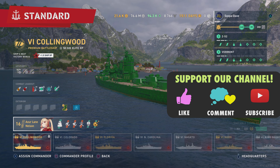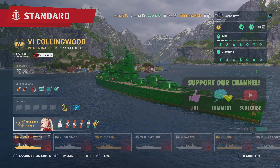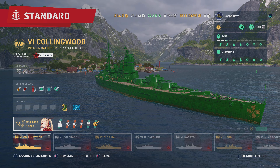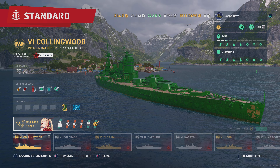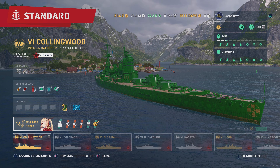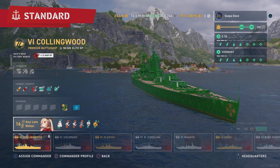Welcome back folks to World of Warships Legends. Today's build and play guide is going to be on the Collingwood, which is currently in the shop most of the time. Right now with the St. Patrick's Day event, it is actually on a discount.